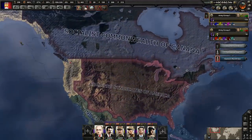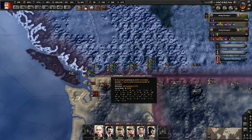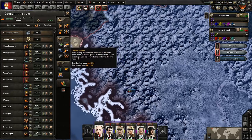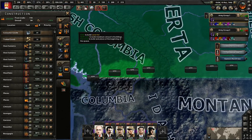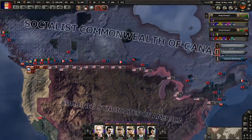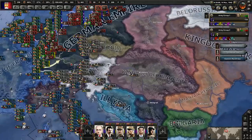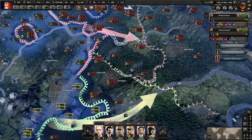I do want to swing over here to Canada and see how things are going, making sure we're not losing any territory. It looks like we're good — they're just launching attacks and failing miserably. I think we built forts throughout this area. Yeah, we did build the fortifications up, so we don't have to worry about them attacking us. They're not going to be able to take any territory. Canada should be safe — the Canadians don't really have a lot of divisions since we forced them to capitulate.